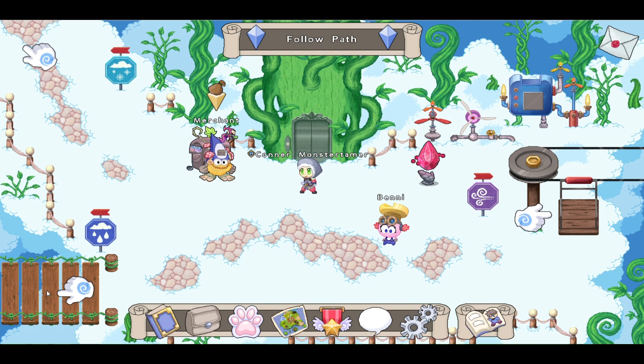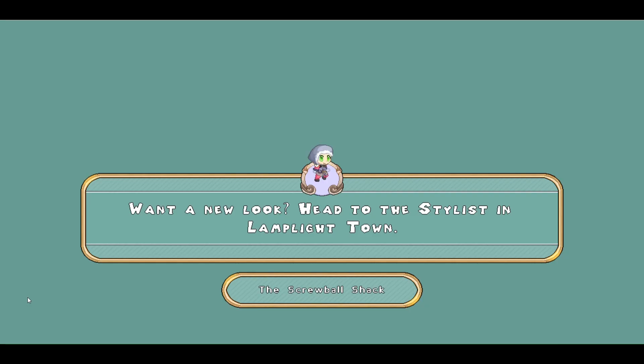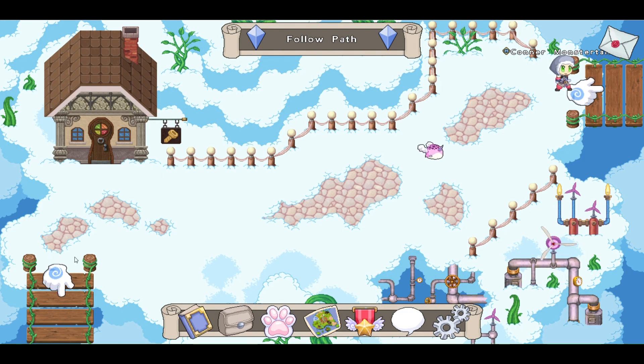Let's head on over towards the rain machine here and see if we can find any key parts over here. Looks like down here — and we have a Cloud Nibbler, it looks like.